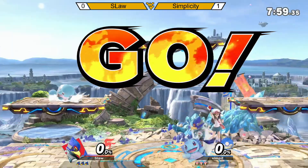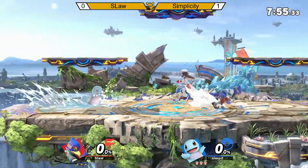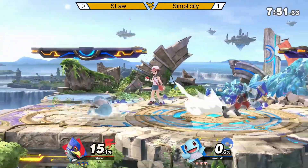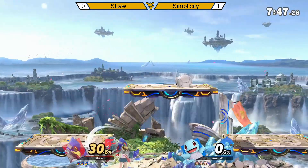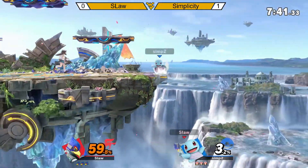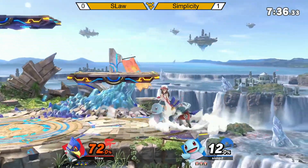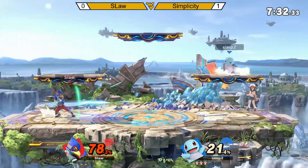Three, two, one, go! Starting things off, going to charge up Hydro Pump — or Water Gun. Upward crow. Catches the back air. Another back air. Down tilt catches him off guard. Pummel into downward throw, up tilt.